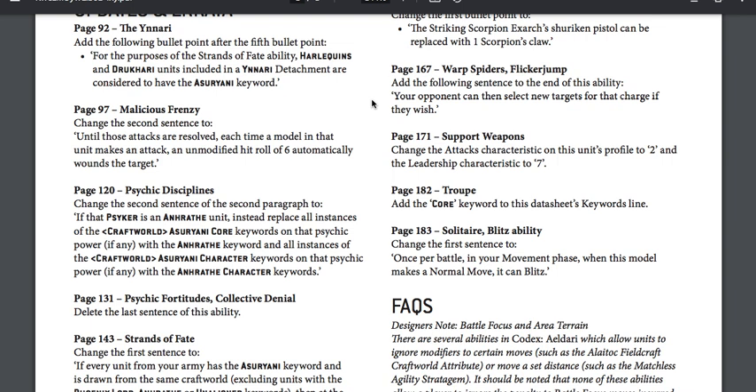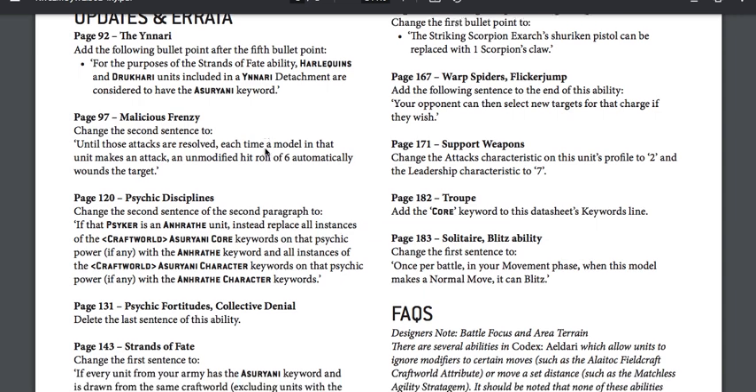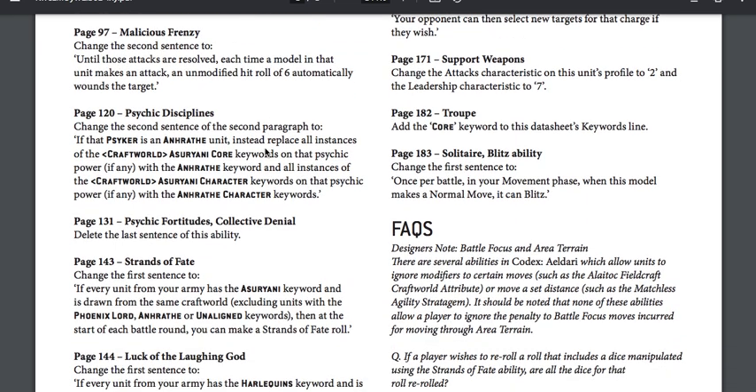For the purpose of Strands of Fate abilities, Harlequins and Drukhari units included in the Ynnari detachment are considered to have the Asuryani keyword. So basically, if you're going to take the Ynnari, it allows you to mix in Drukhari and Harlequins without invalidating your ability to take Strands of Fate. But Strands of Fate still only applies to units that have the Strands of Fate special rule — it's a clarification, not a bad idea.